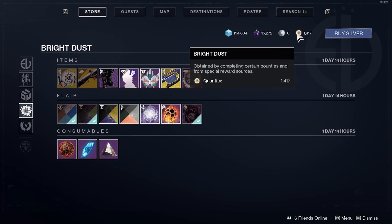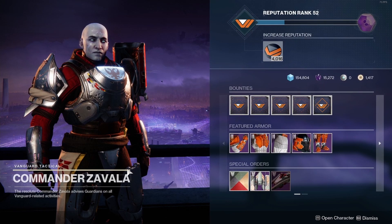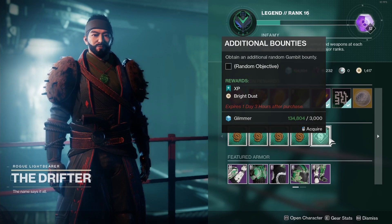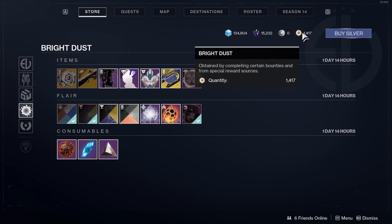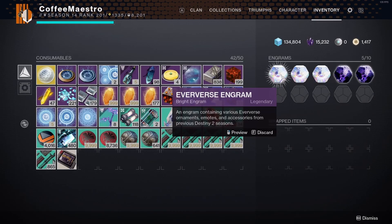If you go to the top right corner of the screen, you should see the Bright Dust symbol that tells you how you can get Bright Dust. It says Bright Dust is obtained by completing certain bounties and from special reward sources. Those bounties include additional bounties from Commander Zavala, additional bounties from the Drifter, and additional bounties from Lord Shaxx.